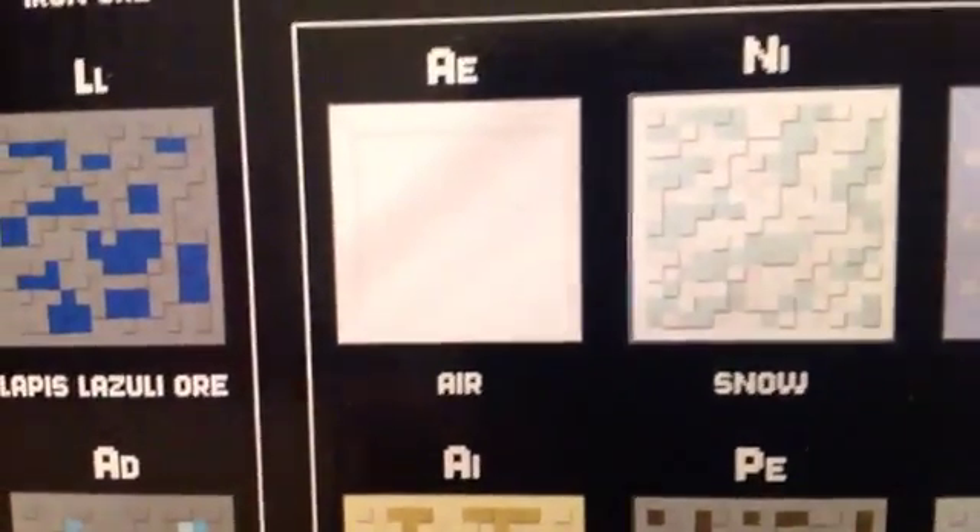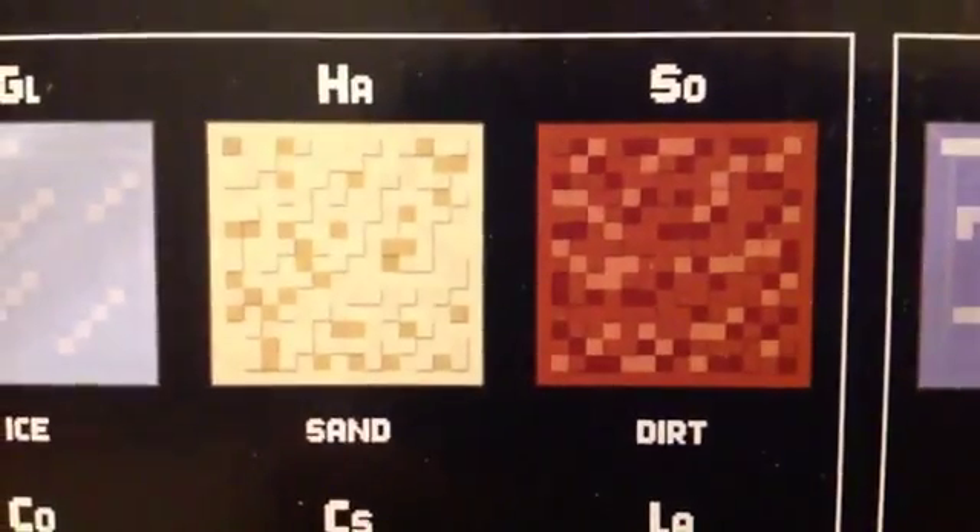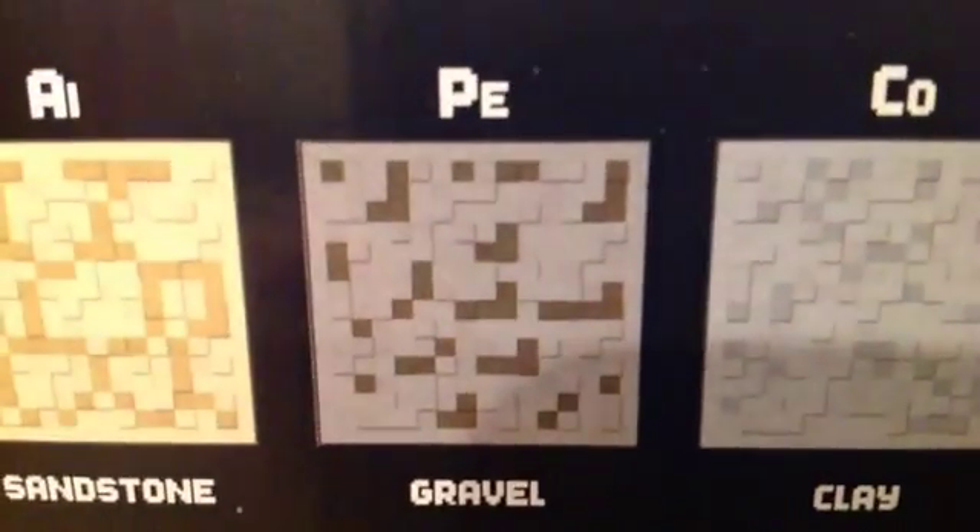Now for the natural blocks, we have air, which is AE. We have snow, NI. Ice, GL. Sand, HA. Dirt, SO. And we have AI for sandstone. We have gravel, PE. Clay, CO.